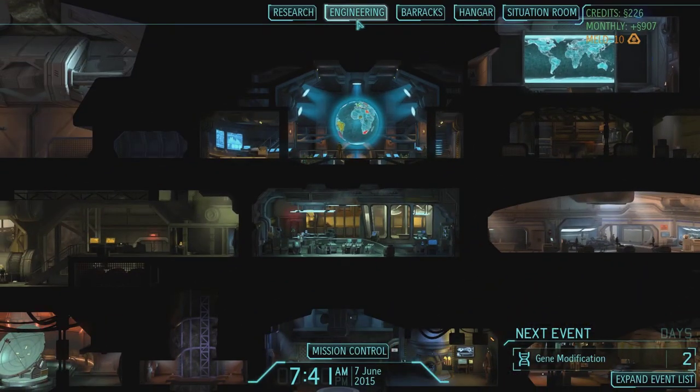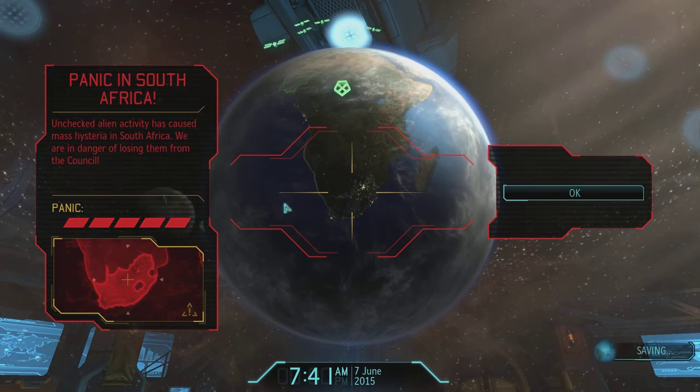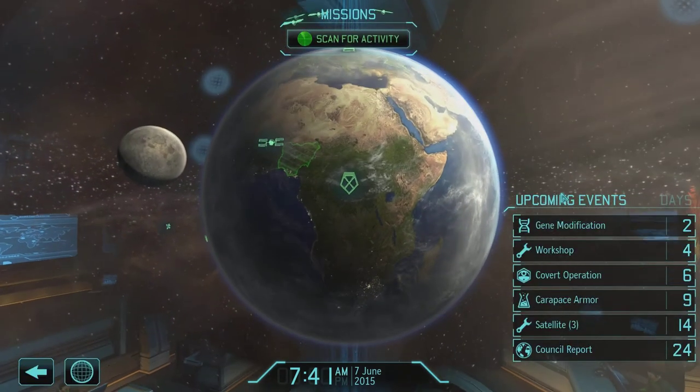I'm upgrading the sniper we just got with the standard abilities: squad sight, Damn Good Ground. Battlescanner versus Disabling Shot is always an interesting choice, but I pick Battlescanner again. Then I give him Executioner, which will help him eliminate targets. Snipers end up with such good aim that Executioner may not even be necessary. I'm still confused why South Africa has such high panic — I really do think that was a bug, but whatever.